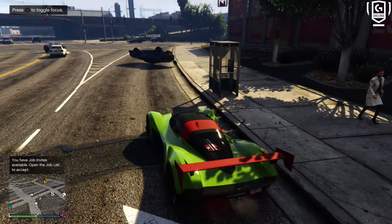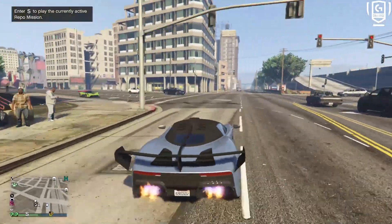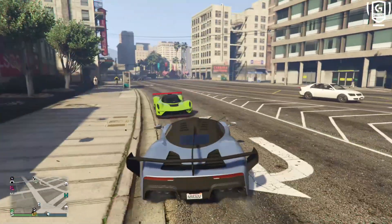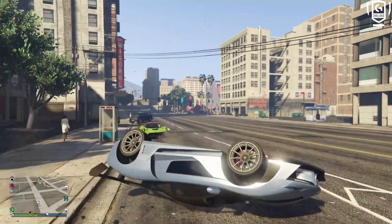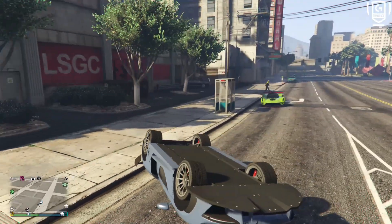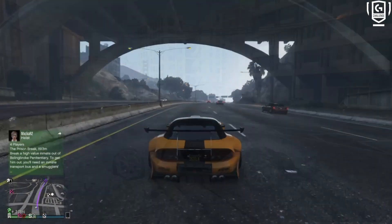One supercar on its roof, one flying through the air for no real good reason. Doesn't make much sense from the other vehicle's point of view either. It's just a light initial launch. I think the game gets confused as to which car is supposed to be where, and physics just decides both should be flying — one ending up on its roof. Gotta love that good old GTA 5 physics.